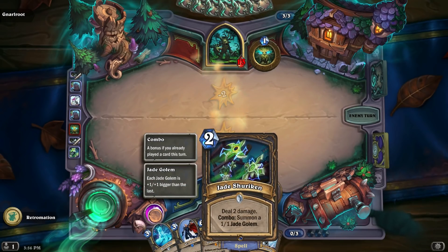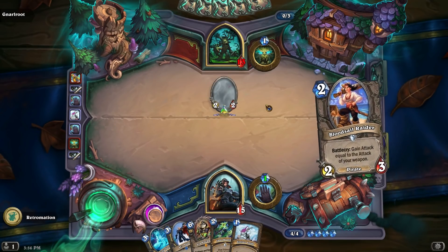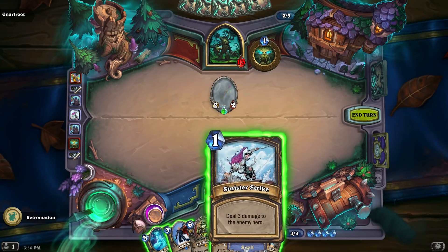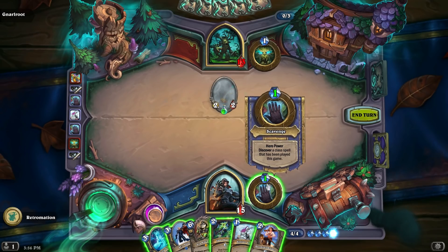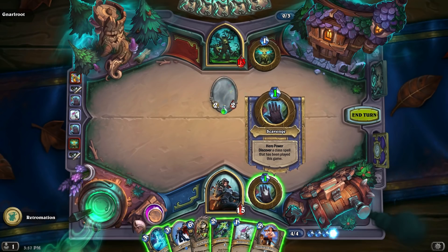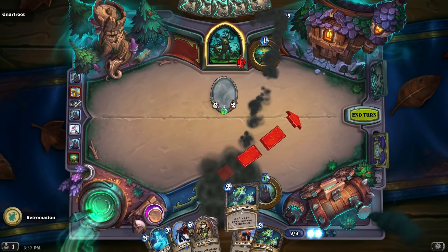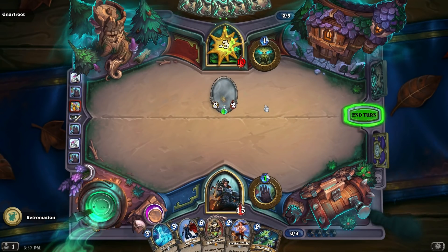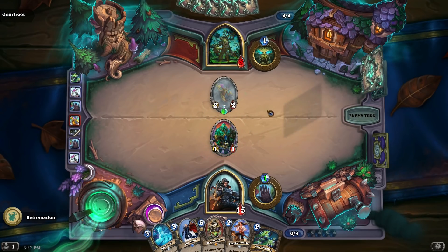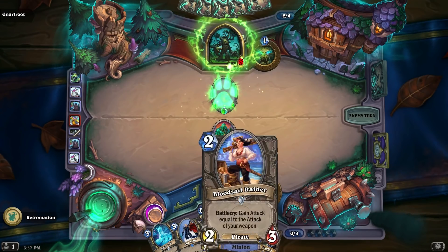I thought it was — I didn't realize it was combo. I didn't play a whole lot during Mean Streets of Gadgetzan. We could do nine damage for, what, one, two, three, four, five. Okay, we can do this turn. We can do something like that. What is with the frames there? Maybe it's not as strong as I thought. We got a 6/6 with poison to deal with now.